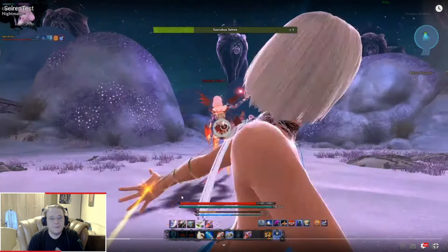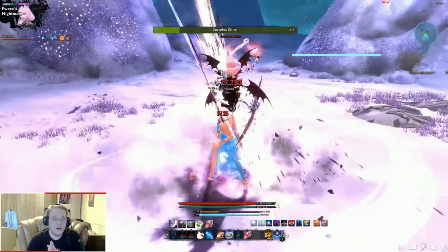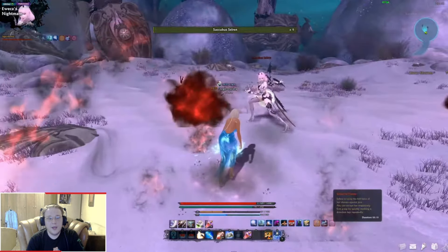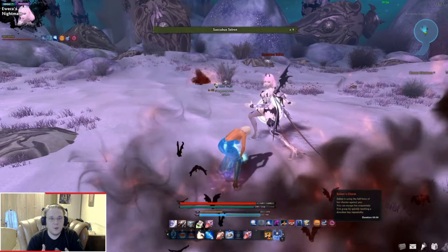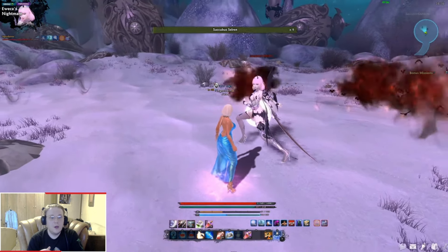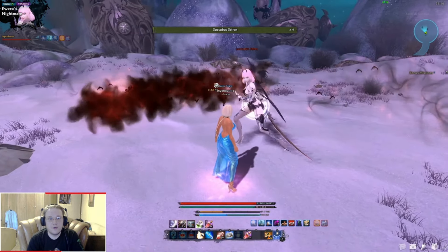Once Succubus Selren drops to 9.5 bars, she teleports, appears in the middle of the arena, and starts casting her seduction attack. She releases orbs around her that follow you. You can dodge them, but if you get hit, you get charmed. What happens — you slowly start walking towards Selren, and once you reach her, you just bend over and do nothing. You lose control of your character. What you want to do is start mashing either the E button or directional keys — W, A, S, D — it doesn't matter which ones, just mash them all so you shake off the charm and regain control.